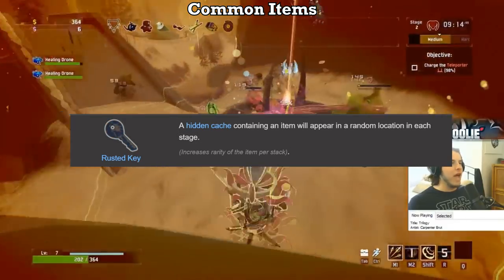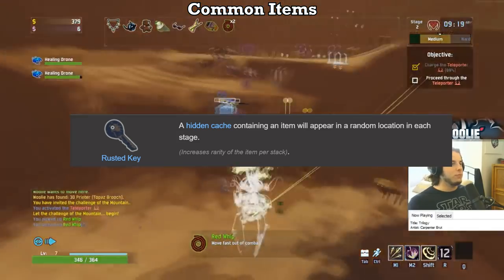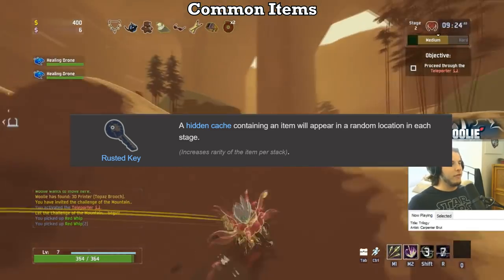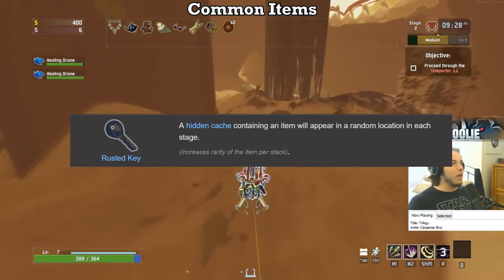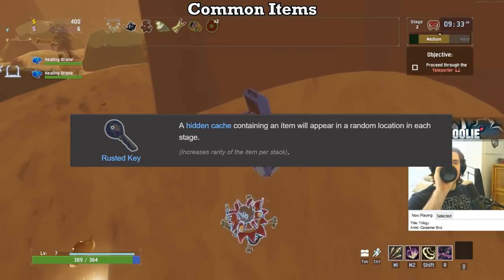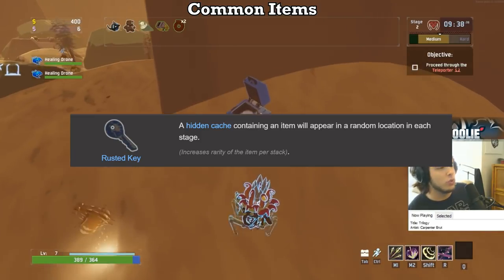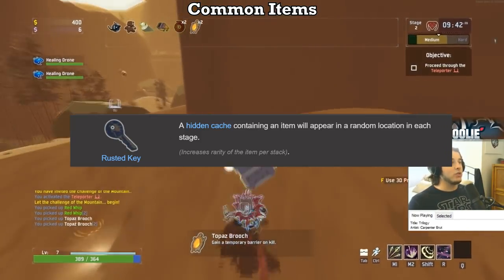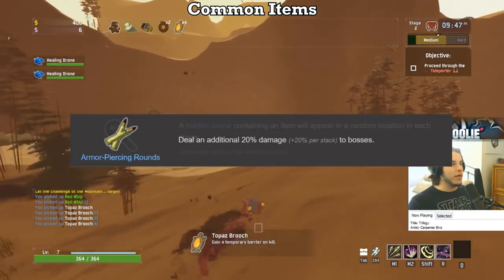Rusted Key is not an on-hit, but it also gets a D. Looking for the tiny boxes that spawn on each stage is not worth the time nor the item you receive. Yes, if you stack this item enough — talking like 30 plus stacks — you can almost guarantee a legendary item every stage, but sacrificing literally any other common aside from maybe Sticky Bombs and Shield Generators will absolutely hinder your run more than help. Therefore, I don't recommend printing these ever, and definitely avoid buying them at multi-shops. If you get one or two, cool, but do not go out of your way.